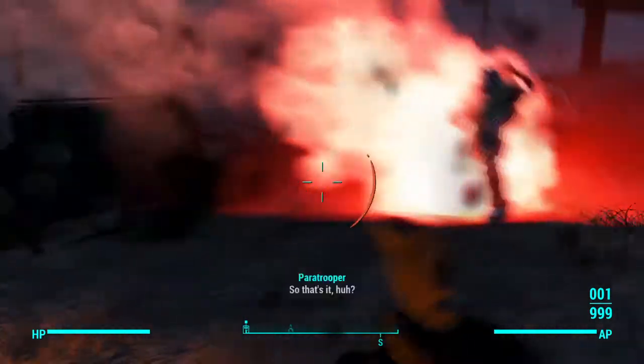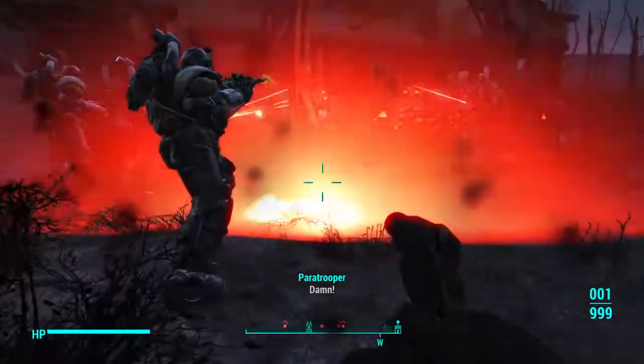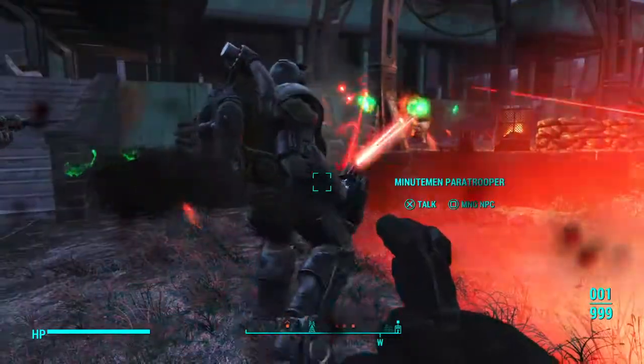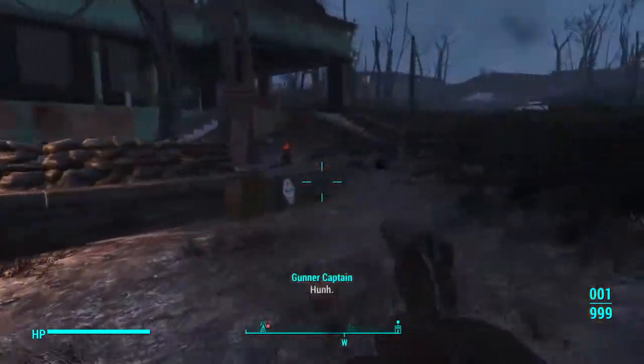So the Extermination Squad comes in with power armor and they will exterminate stuff. As you can see, these gunners do not stand a chance.